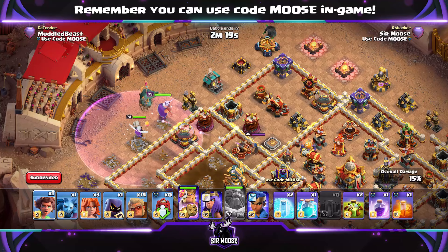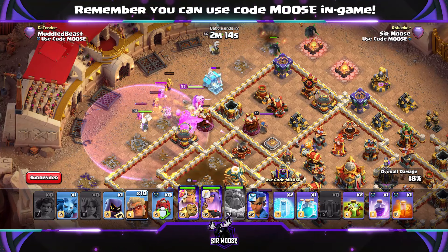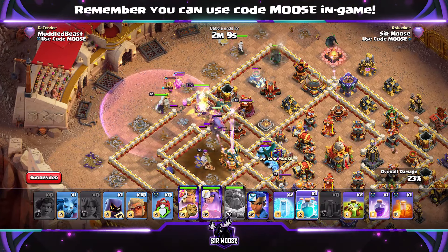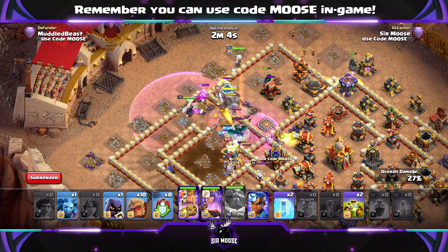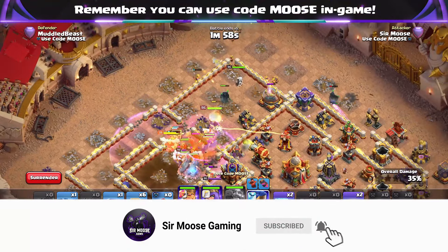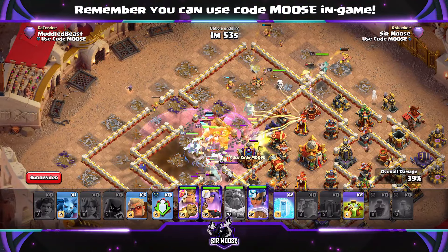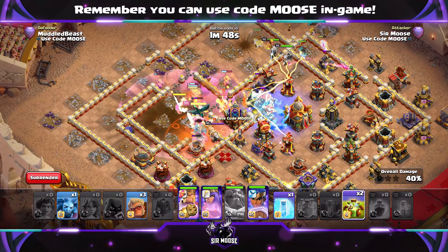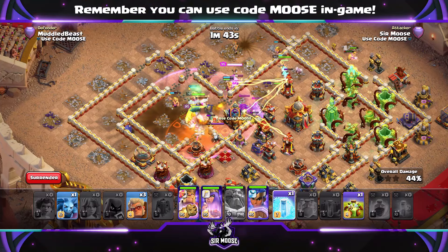Then we use the King to draw the Grand Warden back to where the main army will be. Siege Barracks on the right-hand side, a couple of Root Riders, and we've got a Clone spell to clone those Root Riders later if needed. Don't send all your Druids in at once — feed them in every 30 seconds or so to keep the army topped up with health. After 30 seconds, or if knocked out, the Druid will turn into a bear, which is a good troop but you don't want them all as bears at the start. Use a couple here and there to funnel troops, help with the Grand Warden, or support the Siege Barracks.